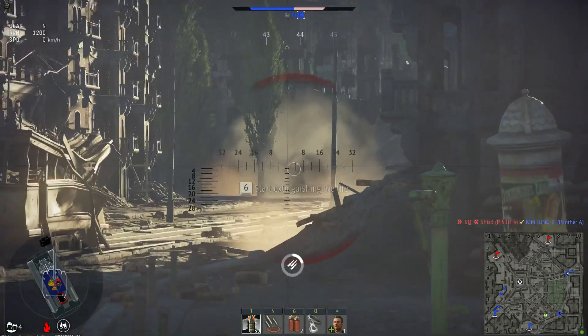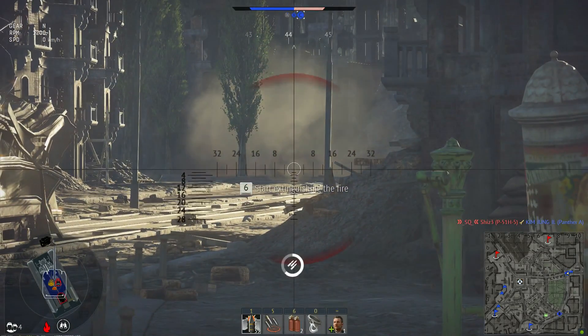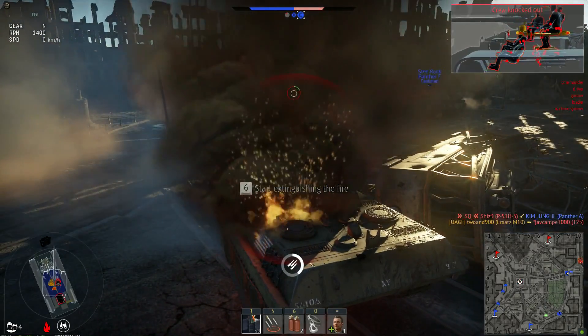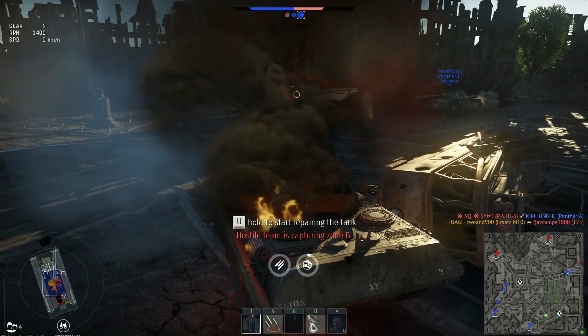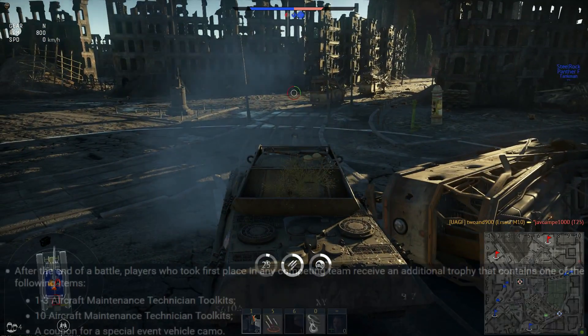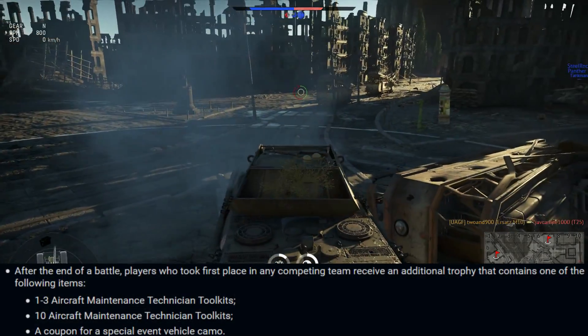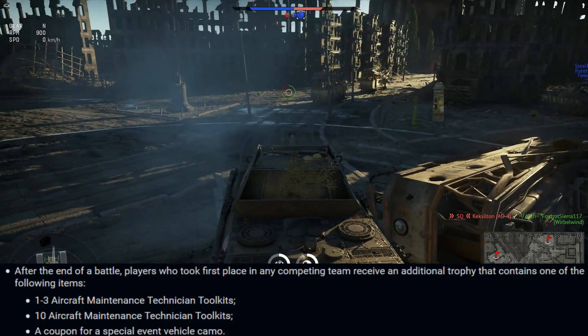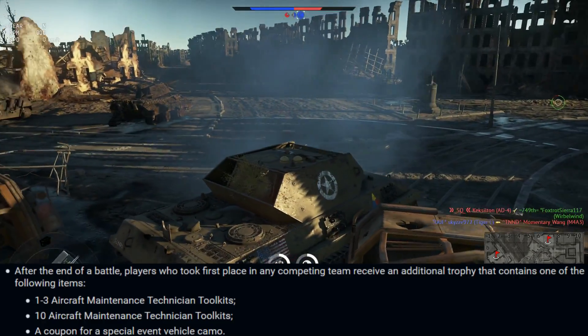Typically you only get one, but sometimes you'll get lucky and get one or two. Apparently you can get 10, but don't count on that. Another way you can get toolkits is by being at the top of your team. The person in first place at the end of the game gets a different type of box containing a random amount of toolkits, typically one, or a skin for one of the event vehicles which you can sell to make a little extra cash.